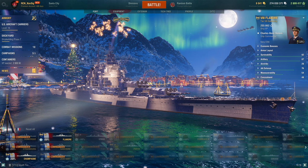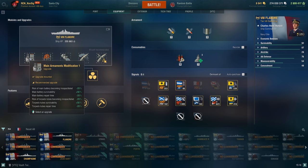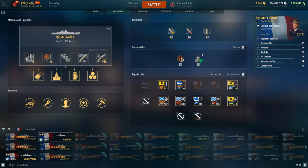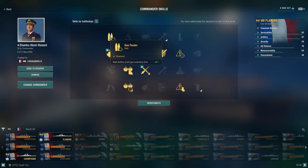Here are the captain skills and equipment. Main battery modification — I always take that. It's a battleship, so I take damage control. I am built for secondaries. I took the rudder shift module to get the turning down to 13.3 — it's bad, but I take concealment too. She's got a good repair with only 76 seconds cooldown, which is pretty good. My flags are set up for fire starter, and I took the default camouflage that comes with it.